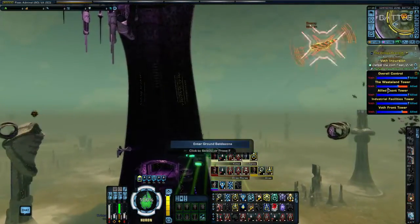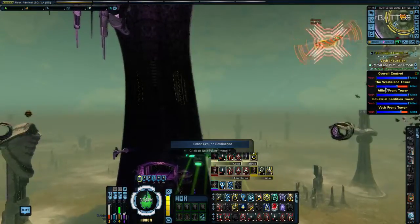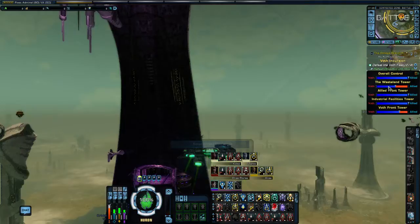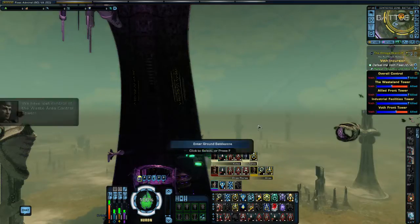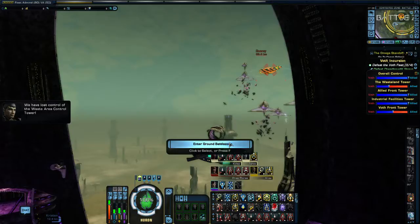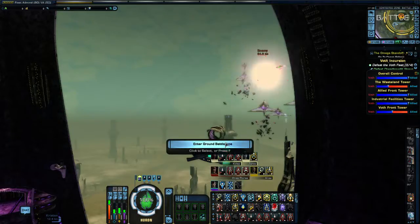You have to capture all four, and when you do it kicks off the boss level. That's basically what you do in the contested zone. There is also an accolade for traveling through this spire — we actually got it there while we were looking at the map.